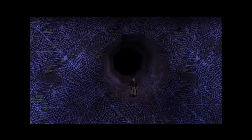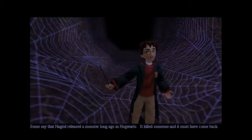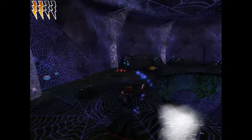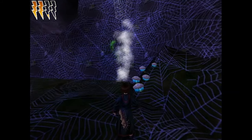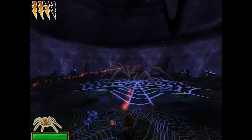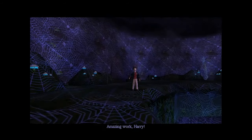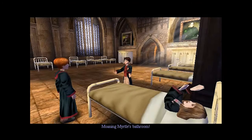But that doesn't stop Aragog from letting his babies try to eat you, though — "Bite him! My children!" After this song and dance, the Ford Anglia arrives with Ron and you go back off to school in search of the Chamber of Secrets, because one near-death experience just wasn't enough. What if it's in Moaning Myrtle's bathroom? Ron goes to grab Lockhart, who is undoubtedly preening himself.